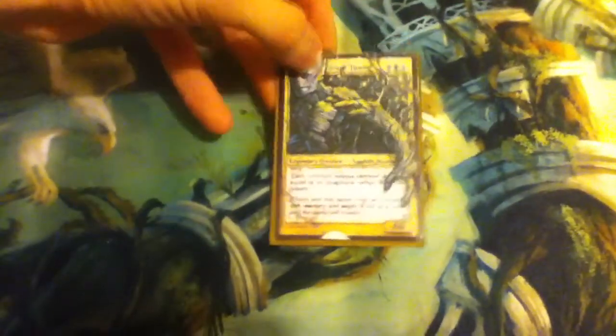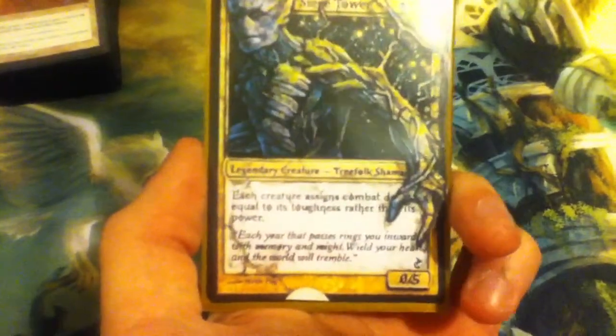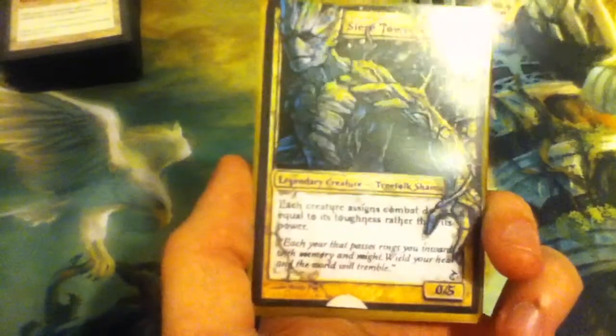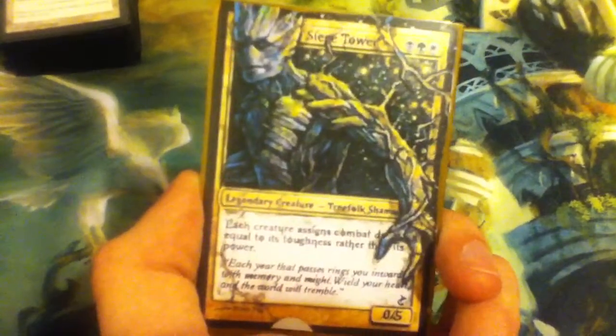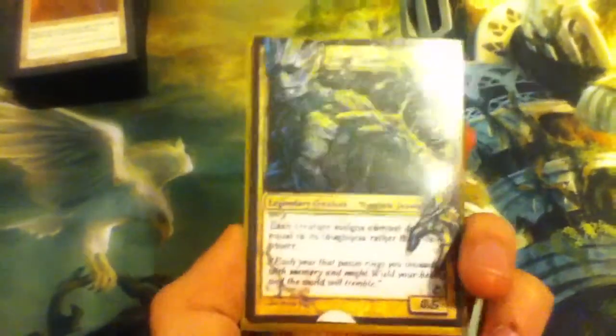Today we're going to be doing a deck tech for a Tiny Leaders deck of Doran the Siege Tower. When I first wanted to buy Doran, I was trying to use Puca Trade to get him and no one wanted to trade him to me. He was worth $7 or $5. Now just regular Doran's up to $12, and I just can't seem to get a hold of one. All the shops are sold out, and if I want a prettier Doran, he's even more expensive. So I'm using this proxied one.